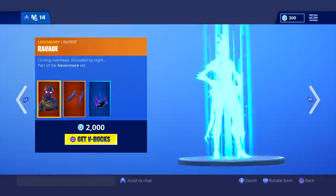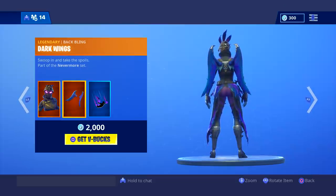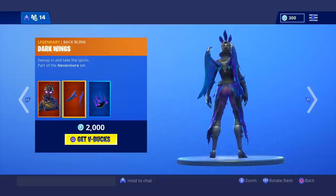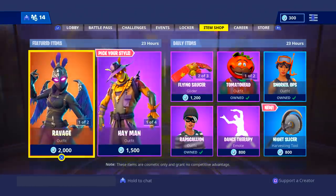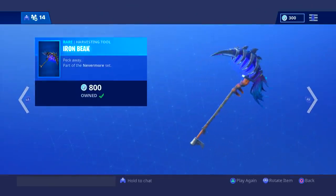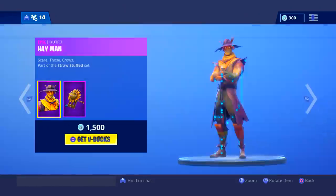We're going to check out the featured items. The Ravage is probably one of the most worth-it skins in the game, other than the NFL and soccer skins, just because you can get so many styles with those. But with this, you get a back bling and a trail, which is awesome. We also have the Iron Beak pickaxe — it sounds like you're swinging something through a whole bunch of feathers, and there's like an aura around it. That's kind of cool.